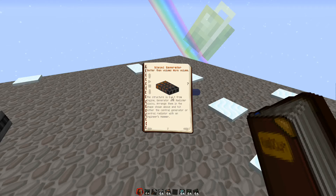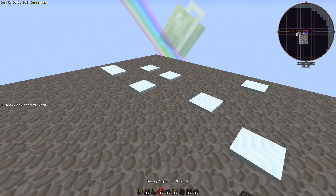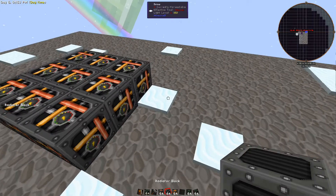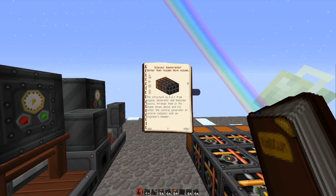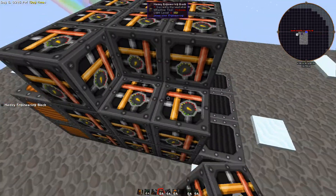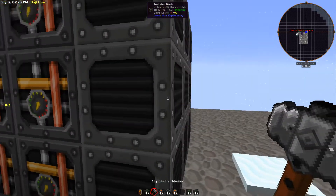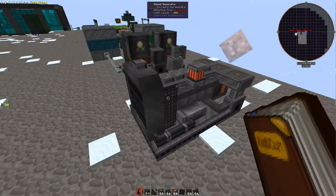For the diesel generator you're just going to need heavy engineering blocks, radiator blocks, and generator blocks. Do a three by three of heavy engineering, then radiator blocks on the front and generator blocks on the back. The last layer doesn't have any generator blocks. Right-click it to form the multi-block - it's on the generator block side or the radiator block side. This is another really nice multi-block from Immersive Engineering.